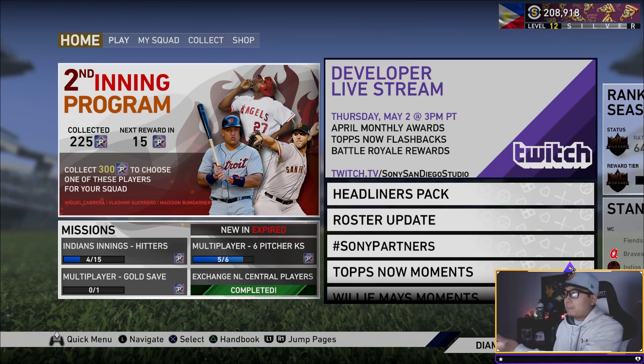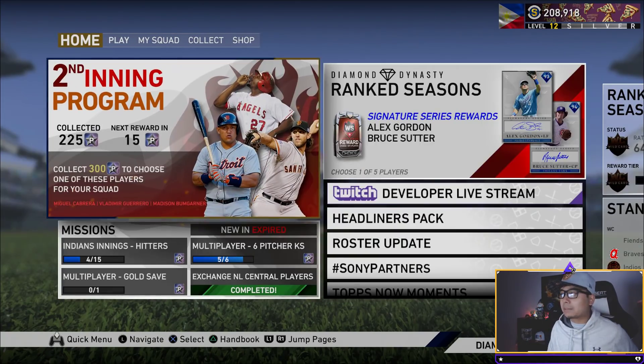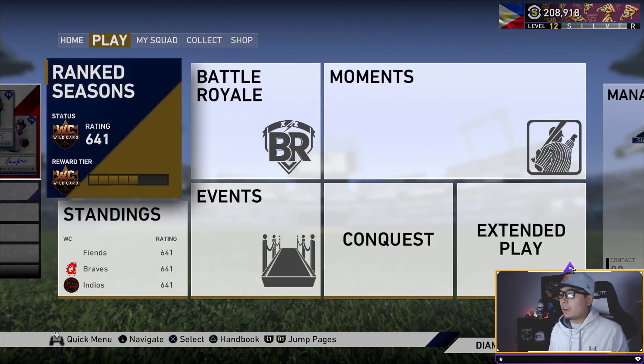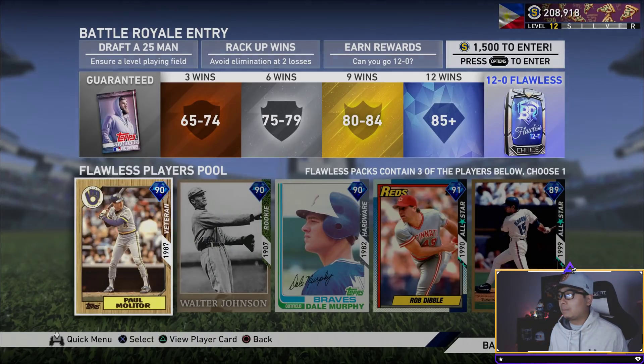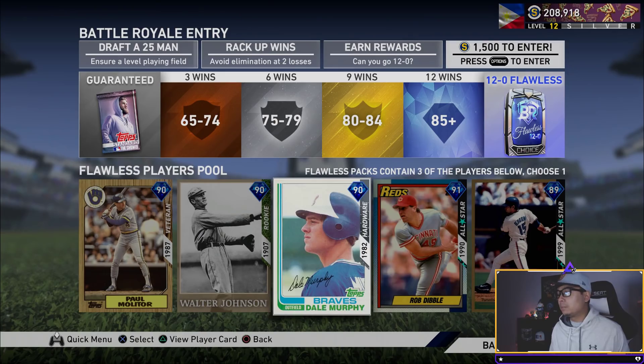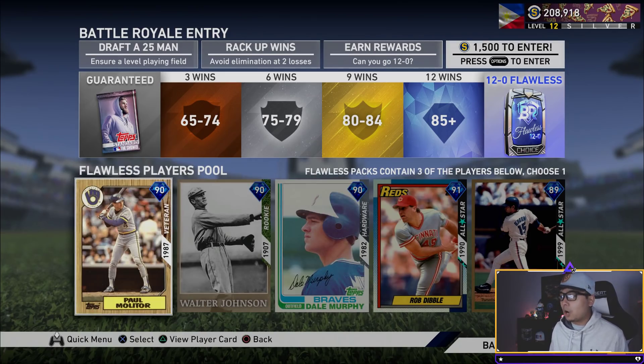April monthly awards are something coming back from the last couple of years, so expect that. I'm not going to make a video on who I think the monthly awards will be just yet, and I'm also not going to do any Tops Now flashback predictions because you guys can actually go into the Moments Tops Now section and see which cards are in there. For Battle Royale rewards, there's currently Sean Green, Rob, Dale Murphy, Walter Johnson, and Paul Molitor.